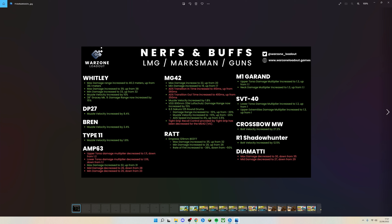The Bren and Type 11 have also been buffed slightly with bullet velocity increases. The AMP-63 has been nerfed — max damage has increased slightly to 32 from 31, but min and mid damages have all been nerfed. The MG42 has been buffed and nerfed slightly — ADS time nerfed ever so slightly, but damage range, min and max damage have been slightly buffed for more consistent times to kill, though it still needs an overall damage buff.